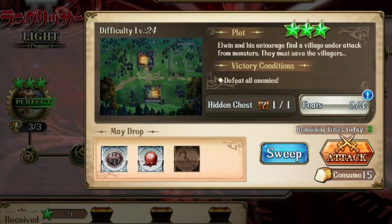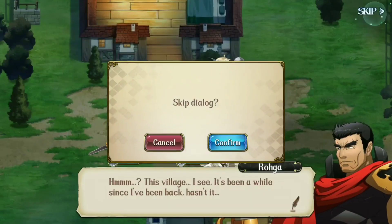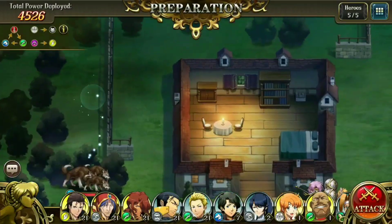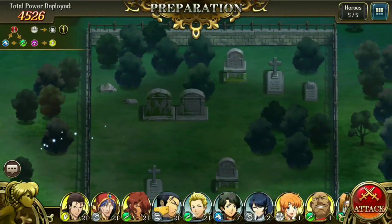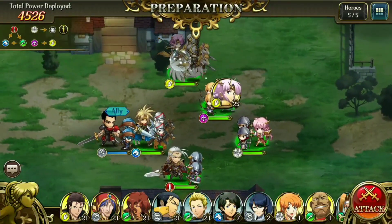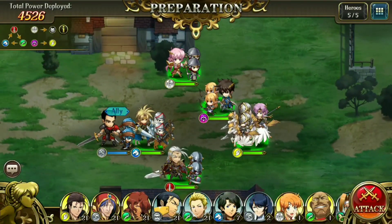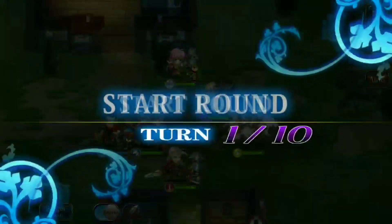Hey everyone, Ross here. This is the last of the elite stages for the first time rift stages — this is 1-7 for the hidden chest locations. It took us a while to figure out where this one was, but once you see it, it sort of jumps out. It's obviously different from the normal one, but there it is. You'll quickly see what's inside of it in this video.